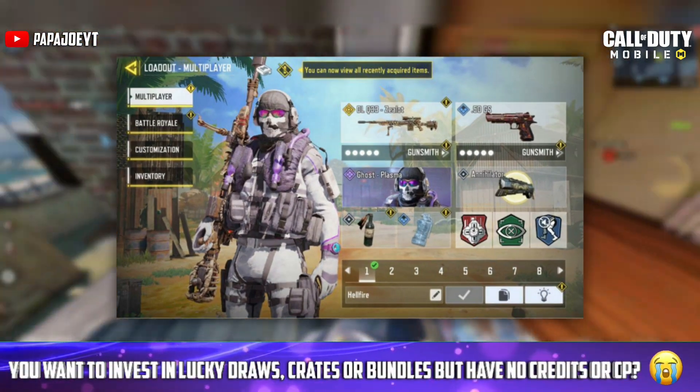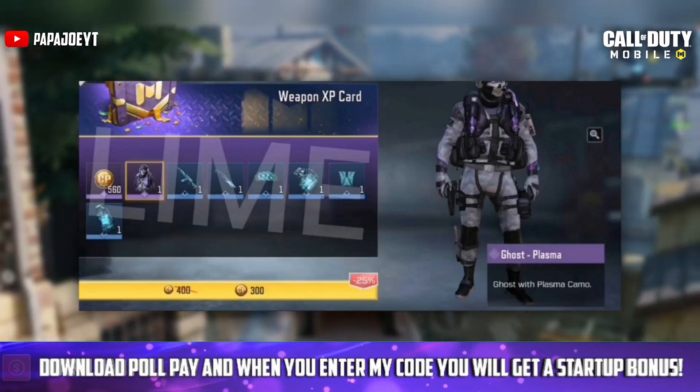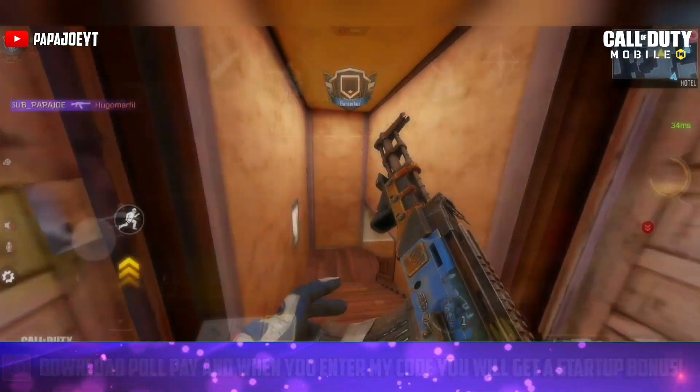The new season will see the return of the epic Ghost character skin in his plasma uniform in a bundle that will only be released to new players in Season 8.